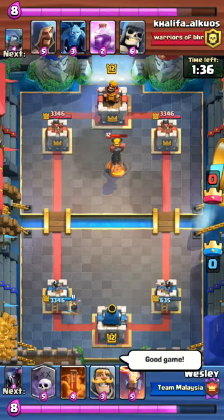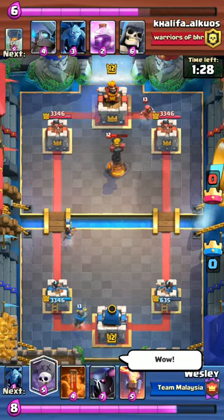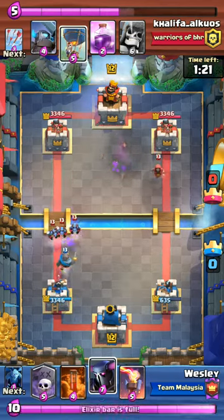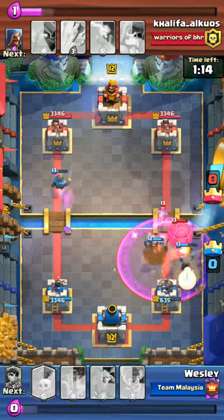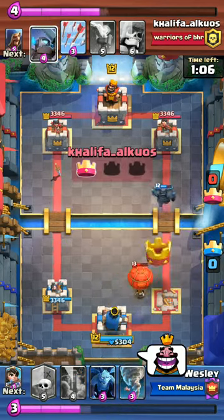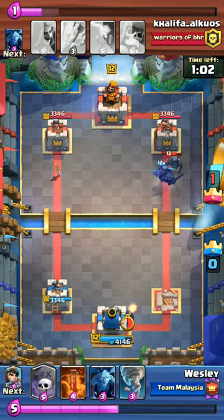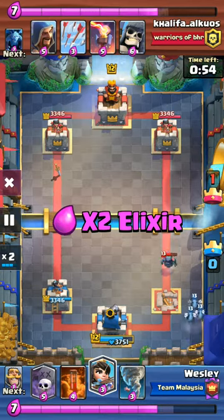Although you see I have at least an advantage, I certainly can't convert. You see I try to use a P.E.K.K.A. — here comes the balloon. I actually placed the tower, but due to the red spell, the tower is down. I'm down by a full tower. So you can see I haven't touched even a bit of this tower.